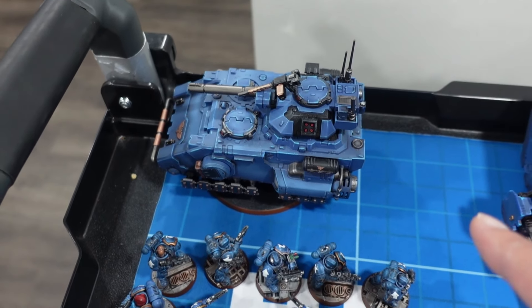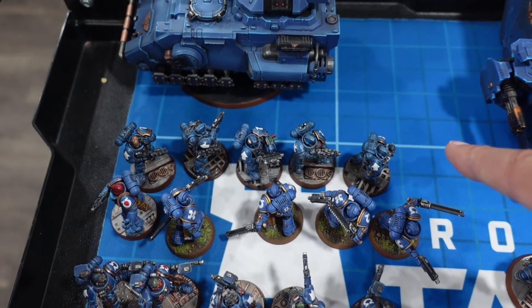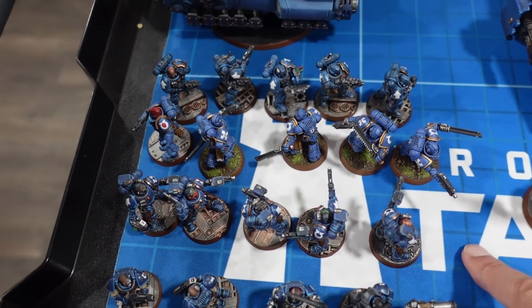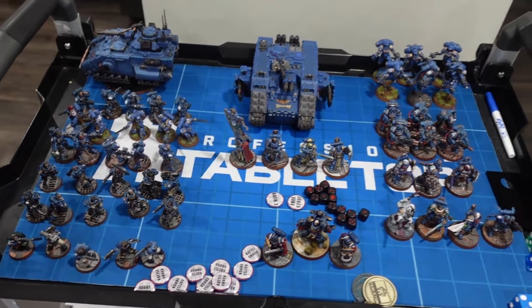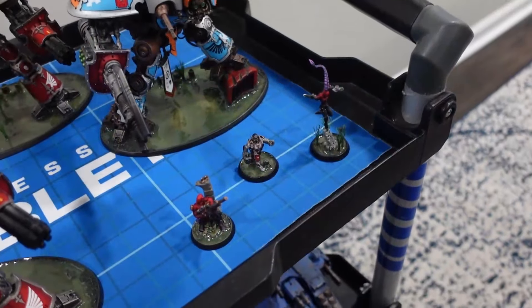Also: one Lancer for the heavy weapons anti-tank role, a unit of five Infiltrators, five Assault Intercessors, five Incursors with the Haywire Mine, and three units of Scouts. Two thousand points on the nose. Let's take a look at the opponent's list.